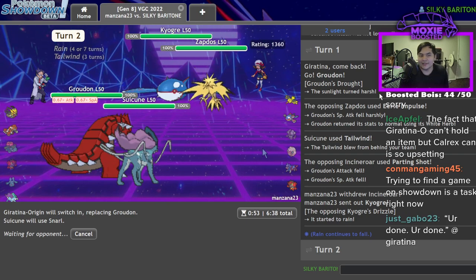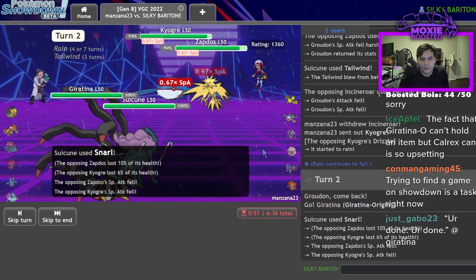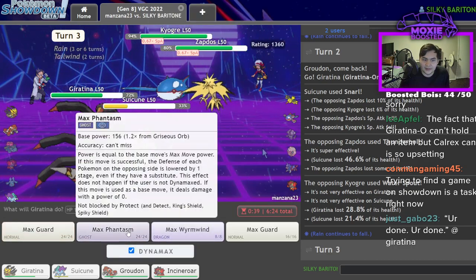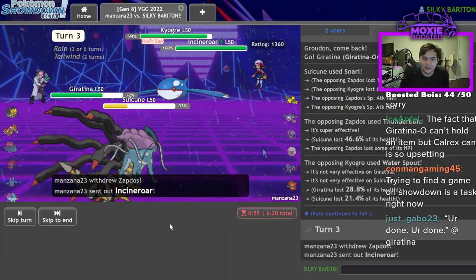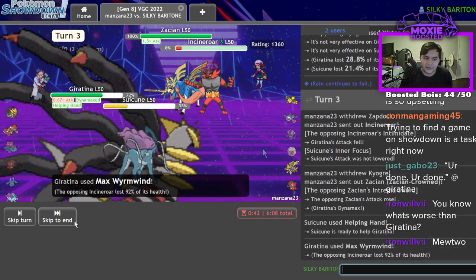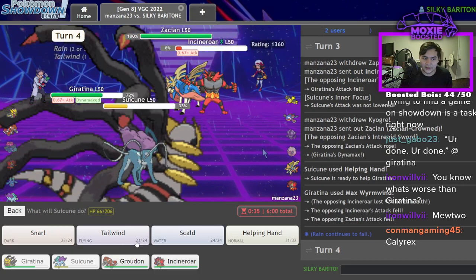I was thinking if they Parting Shot, I still keep my Attack stat. Thunderbolt — I survived! Don't ice beam. Water Spout — check this out, this Zapdos is not getting the upper hand on me. My strongest move is Max Wyrmwind but I get more out of Max Phantasm, though I'm very concerned this might not KO the Zapdos. Incineroar is no more — he's lost his Incineroar privileges. Maybe I just go for the Scald on Zacian.